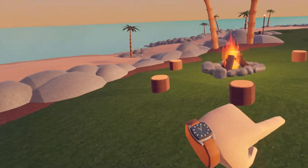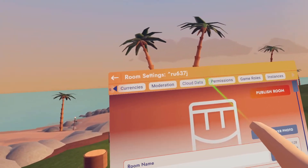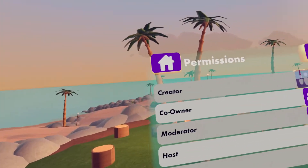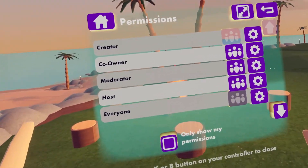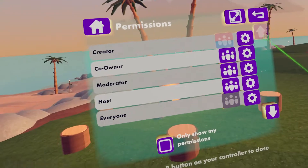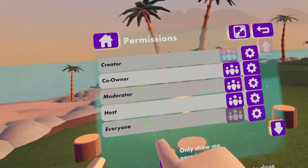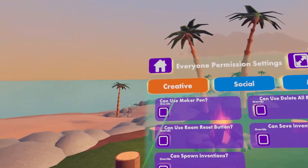Once you've made your role, you're going to open up your watch, go to this room's settings, and go over to permissions. It's a little limited in that you can only do this to everybody or to moderators. But for this specific instance, I want to give everyone flying when they enter the room, so I'm going to hit the settings icon here.